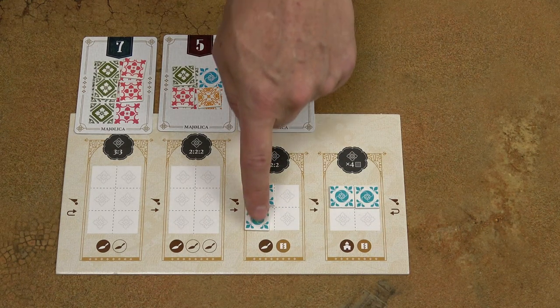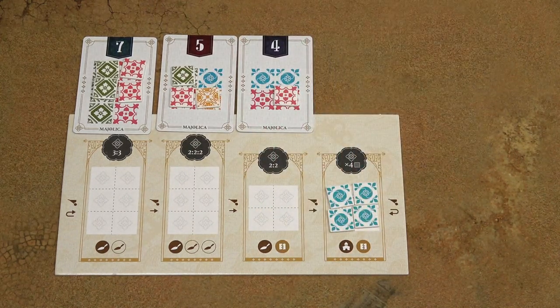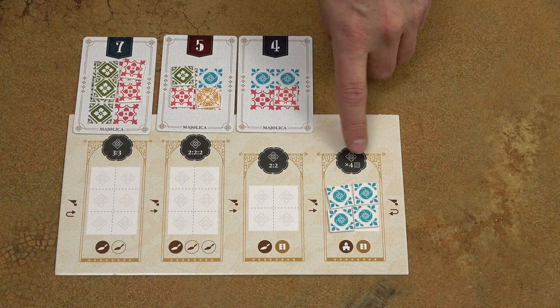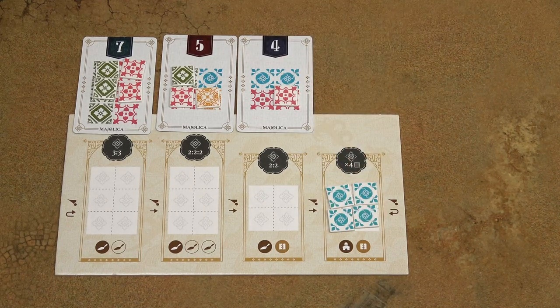Again, I move the remaining tiles to the next workshop. And again, because it's full and I have four tiles of the same color, I run the last workshop as well.